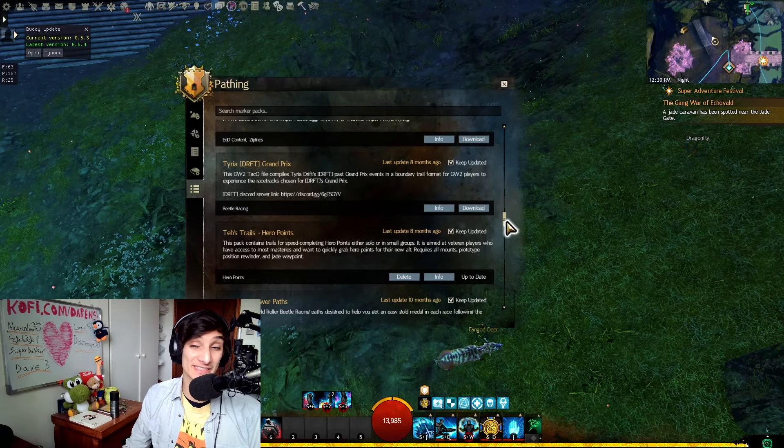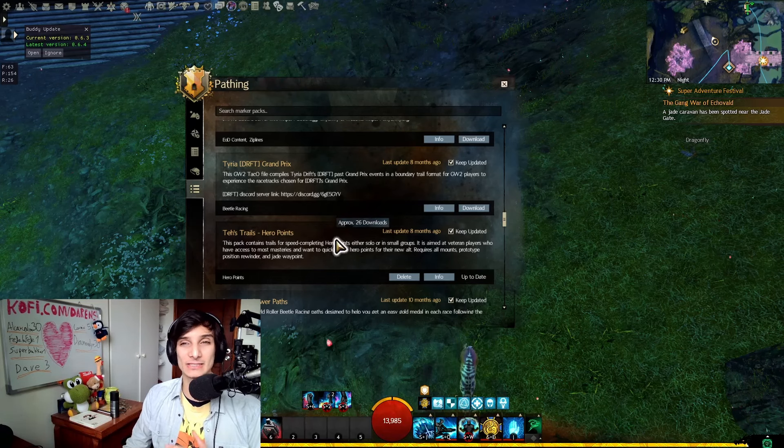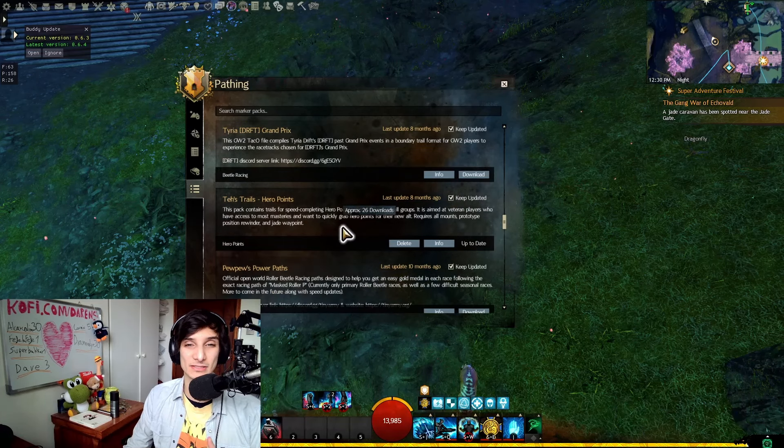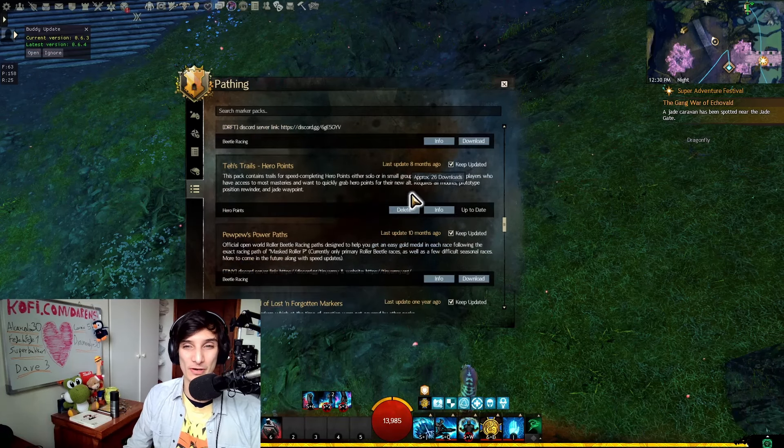Taco Trails Hero Points works the same way as the map completion one — I really like these. If you enjoy doing hero point trains, this will make it as efficient as possible in terms of how fast you can go. It utilizes every type of mount in the game and every little item you can use to make it faster. It's definitely not for everyone — it's for veteran players — but if you have a lot of unlocks, this is going to be very, very useful.